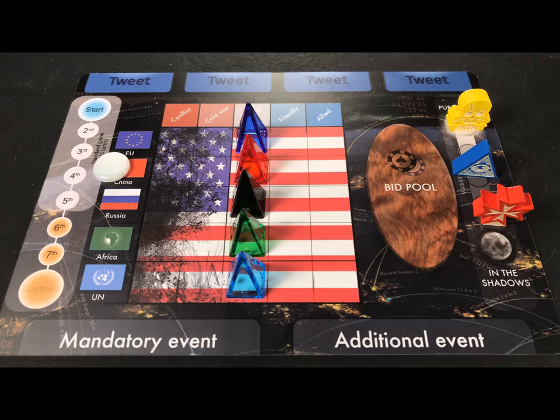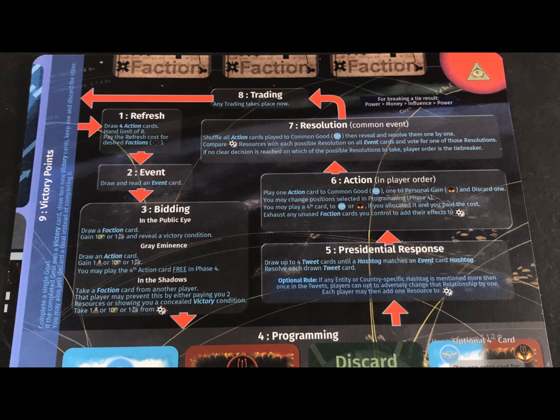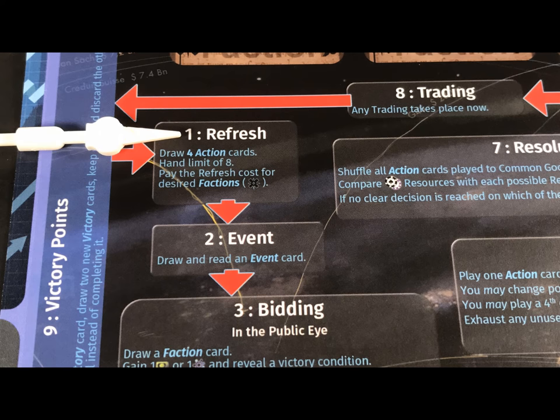This game round marker, also a prototype, is placed on the start space. A normal game will last for five rounds, or you can opt for the longer game of eight rounds. Each round of the game is played in a series of phases, all of which are written out on your player mat in a flow chart for easy reference. Start each round with a refresh phase.